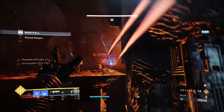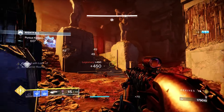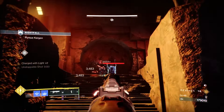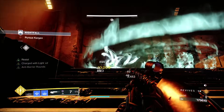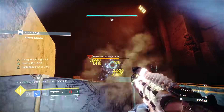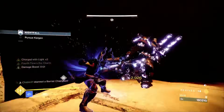Now we come to this location and do a stasis turret nade up top to take out the Legionaries and Gladiators — same approach — and always take the Barrier last. The turret freezes all targets; just be careful of the Gladiators. The slow from Whisper of Durance helps but don't let them come to you — they'll almost one-shot you. Don't let them melee you under any circumstances. Now we can head-glitch the champion on the stairs, and use your melee to freeze champions when useful.